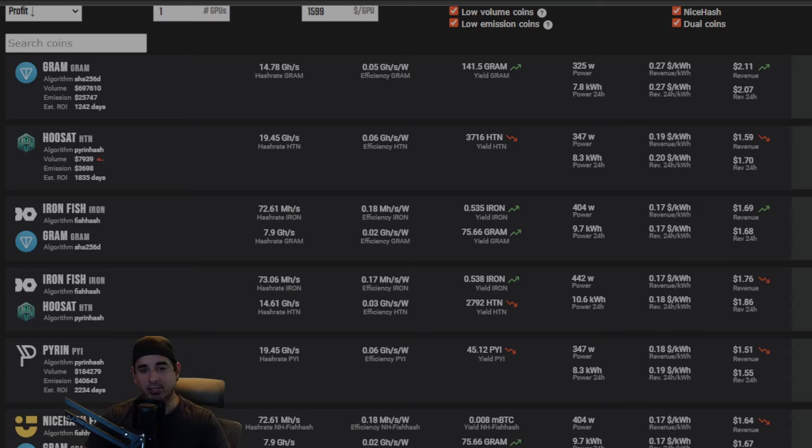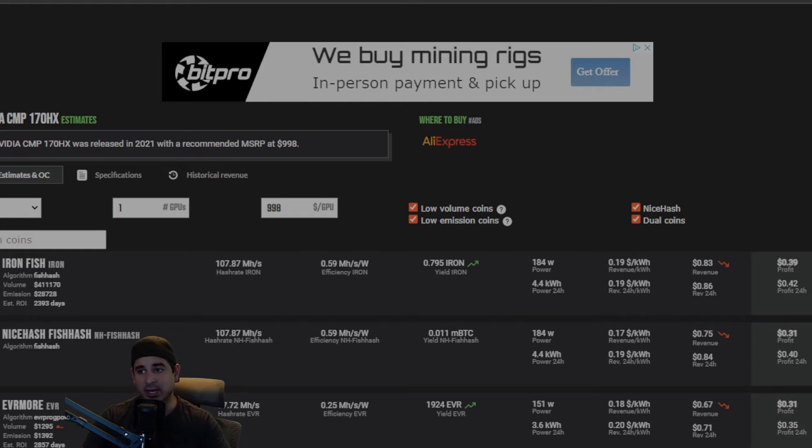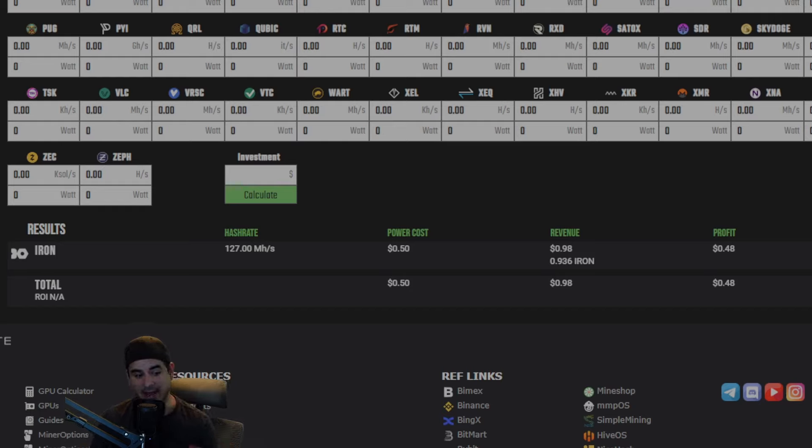The 170 HX makes about half of what a 4090 makes and costs about a third of the price. Looking at hashrate.no numbers — not counting Gram since you can't trade it on American exchanges — you make about 76 cents per day on a 4090. The 170 HX makes about 39 cents a day with the stock BIOS. However, with the updated BIOS available in my Discord, you can get hash rate up to 127 megahash on Iron Fish, bringing profit up to about 48 cents — versus 76 cents on a $1,700 GPU, on a roughly $500 card.